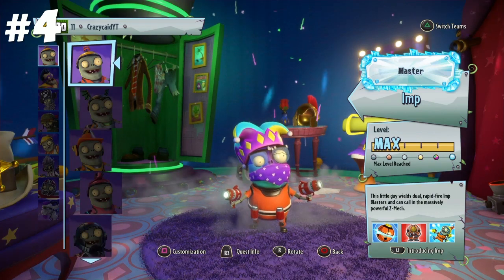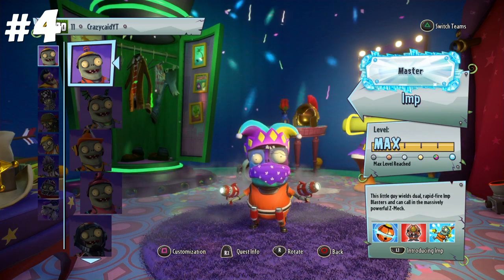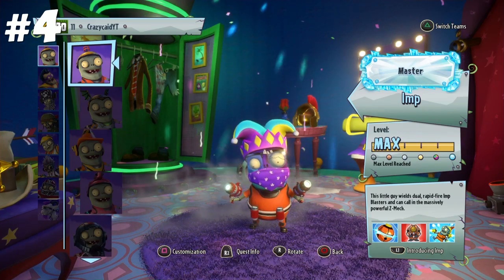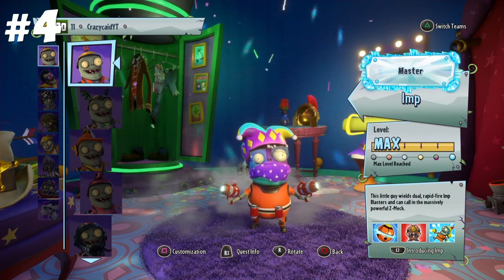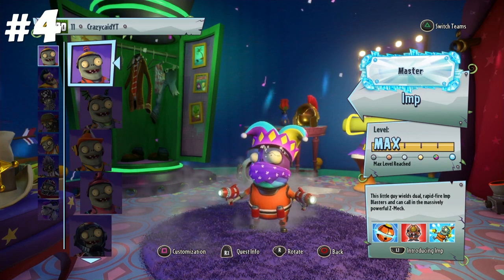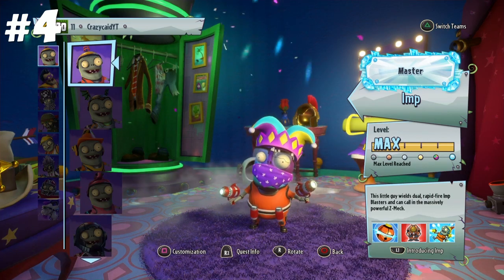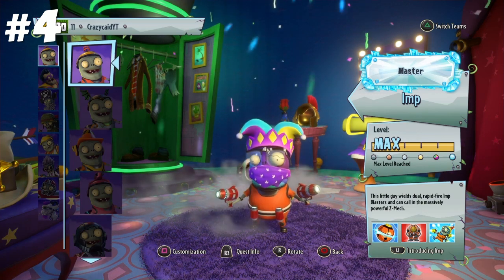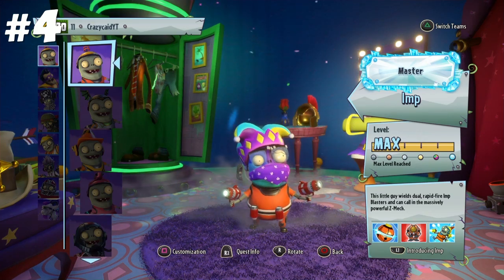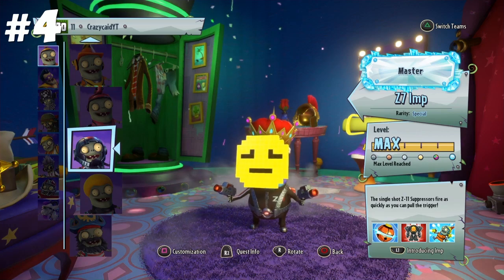Coming up next is Imp. Just a heads up that these four classes I'm about to talk about are pretty much interchangeable — they're all really good in their own way. Imp is a really good class. He has the least amount of health of all the characters, but the thing about him is he can just jump about. He has the double jump, making him really hard to hit. He does a lot of damage, he has Gravity Grenade which in a lot of situations can just win most gunfights. And he has the Z-Mech, which is his main thing — you just hop in that, go about and cause chaos. Pretty good character. He also holds what I believe to be the best character in the game, Z7 Imp, who is just disgustingly broken.